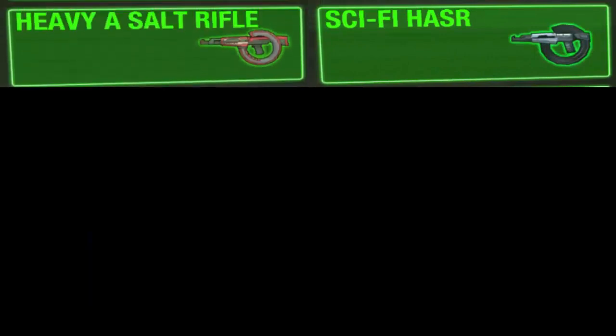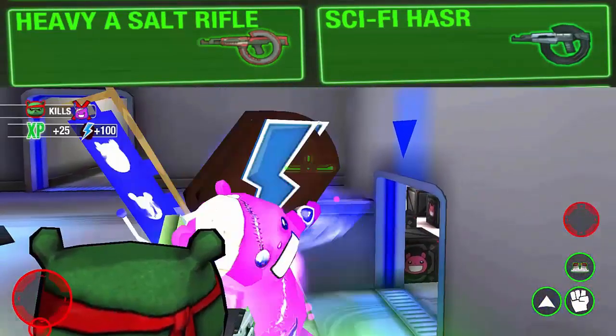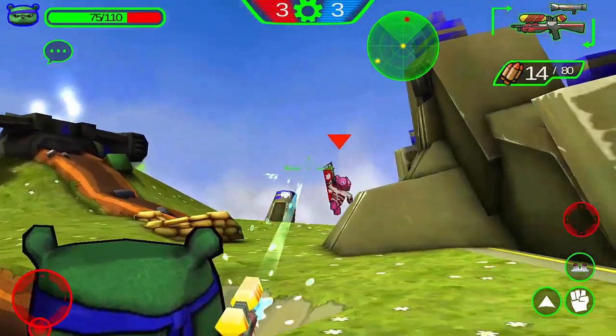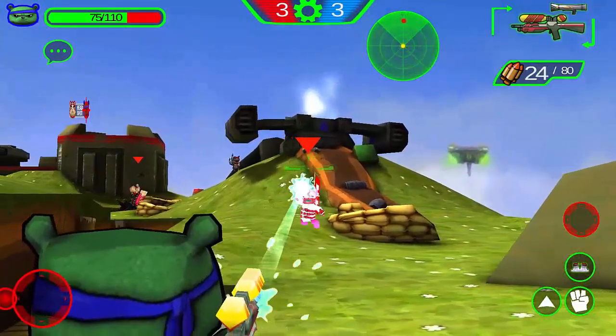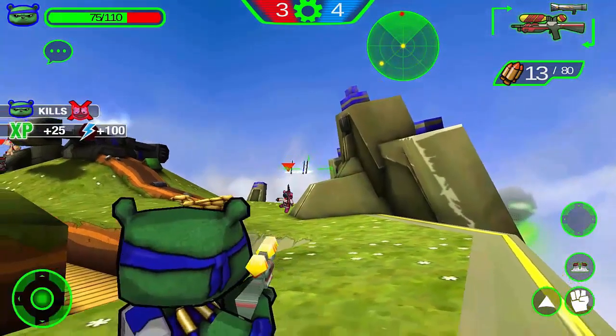The heavy rifles and the Heavy Assault Rifle have some big spread so it's best to attack from close ranges. Soaker and Urine Trouble both have a stream of liquids squirting out at high speed. There is no spread, though they don't do anything from long distances, so it's best to attack from really close ranges.